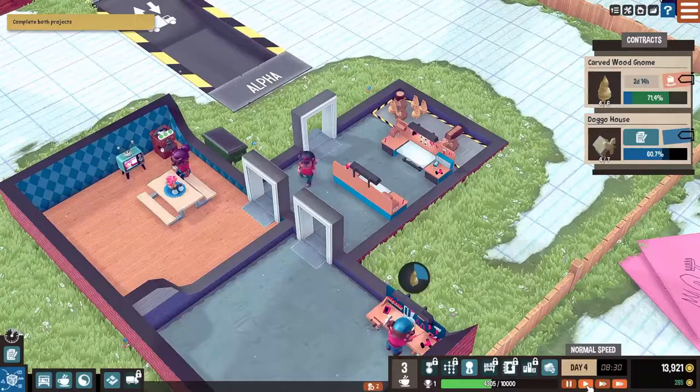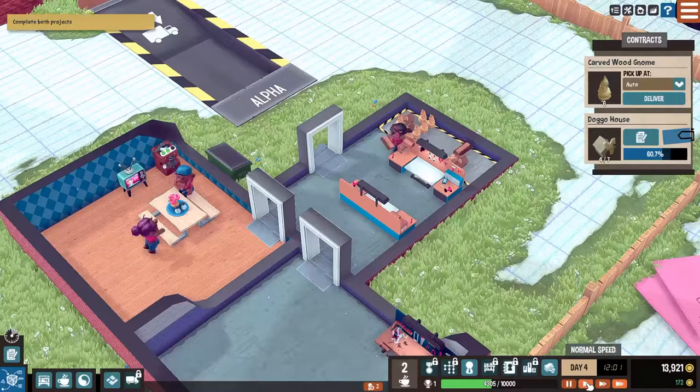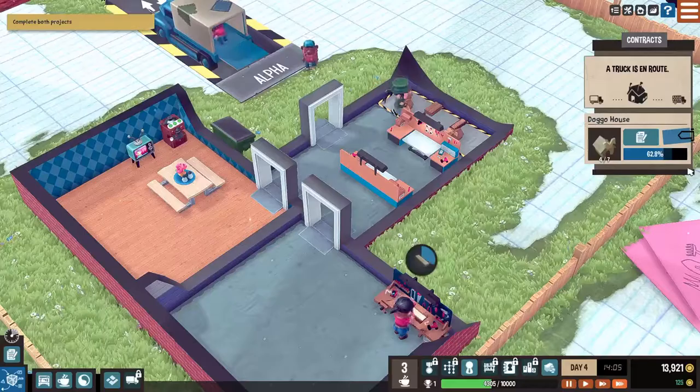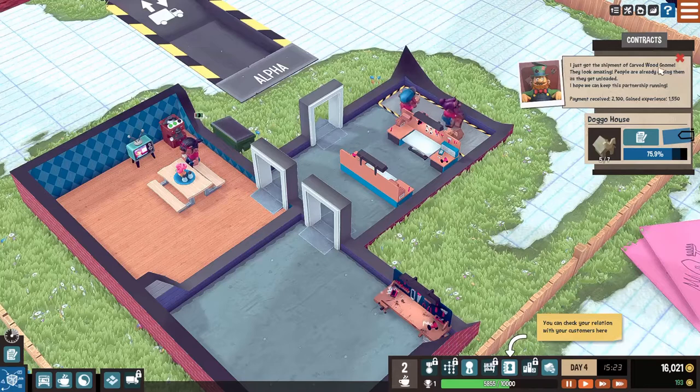Looks like we're way ahead of schedule on that. Let's slow it down here - the guy is going way too fast. Hopefully that's en route. I think he'll call me and say he got the stuff. 'I just got your shipment of carved wood gnomes, they look amazing. People are already eyeing them as they unload.' He says the same thing every time. He gives us monies - I like monies. I don't know what I do with my experience, but we'll find out.